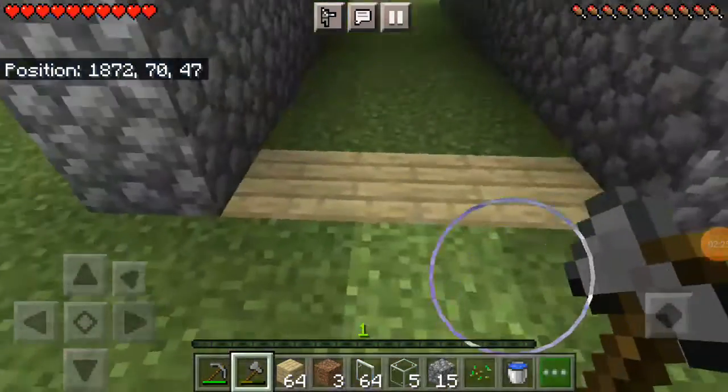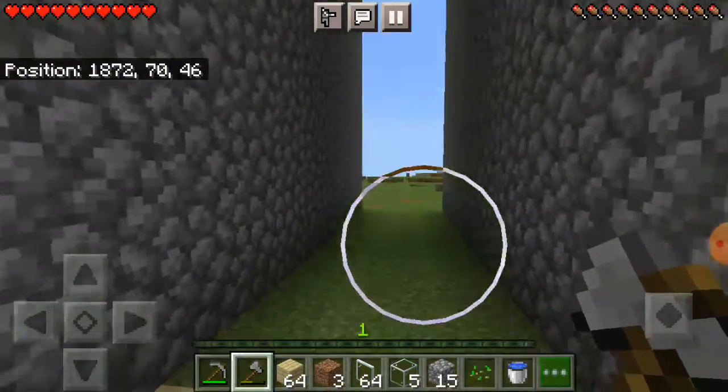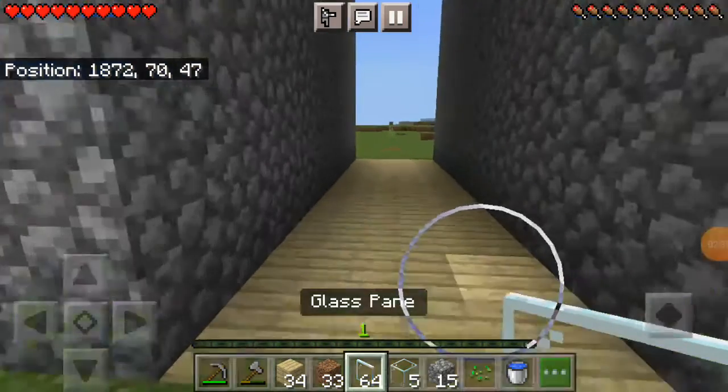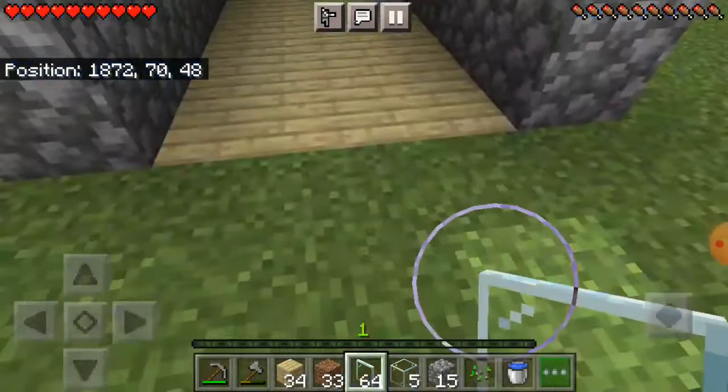So now we have to cover this whole dirt floor with wood. I will cover it. We covered the whole floor with wood. So now we have to cover from top to down with glass pane.